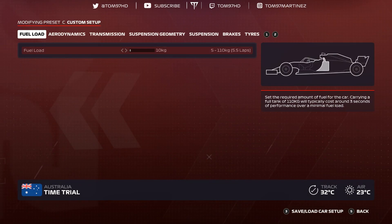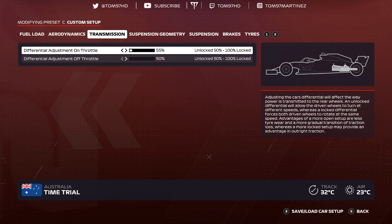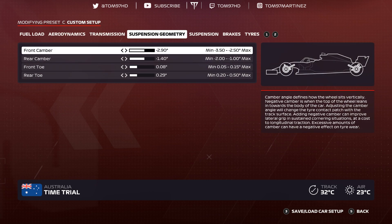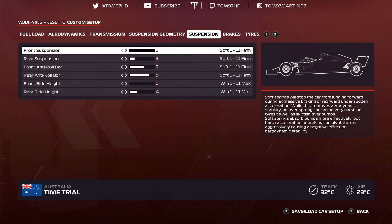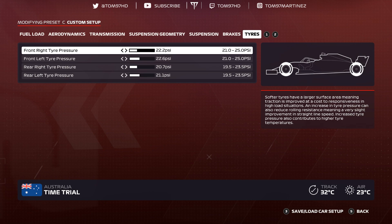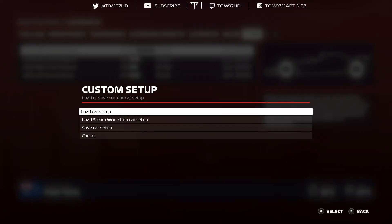Vietnam — the brand new circuit. Aerodynamics 3-6, transmission 55-50, suspension geometry negative 2.90 negative 1.40, 0-0-8-0-2-9, suspension 1-3-7-9-1-4, brakes 100 pressure 50 bias, tire pressures 22.2, 22.6, 20.7, 21.1.